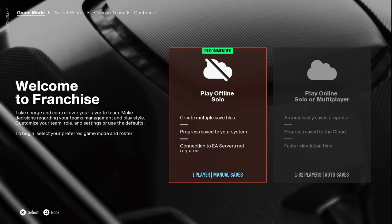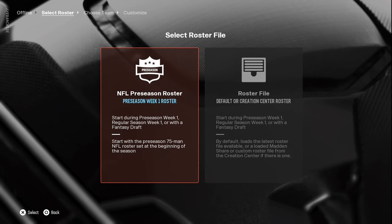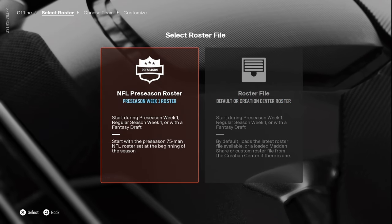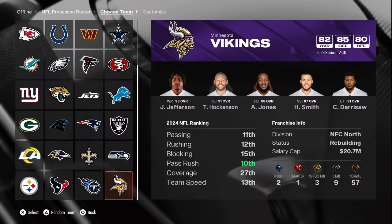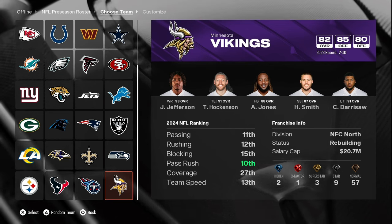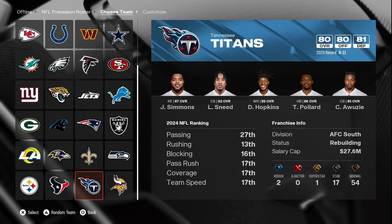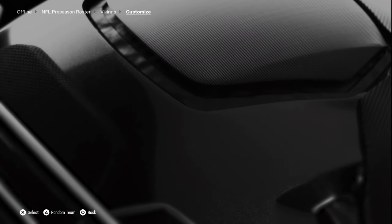For this instance, we're going to go offline because none of that is really important for what we're doing today. I'm just going to use the week one roster — ratings and all that stuff really don't matter for what I'm about to show you. Then you come to this screen where it's pretty simple: you just choose the team you want. I'm going to go with my Vikings.